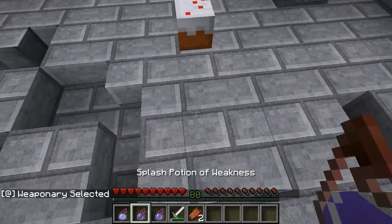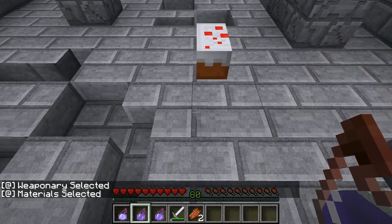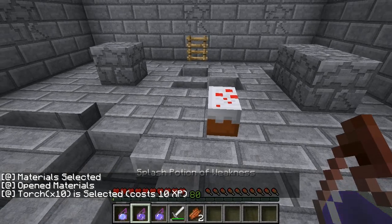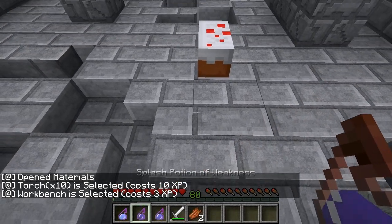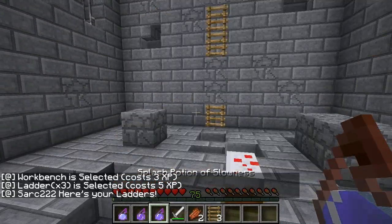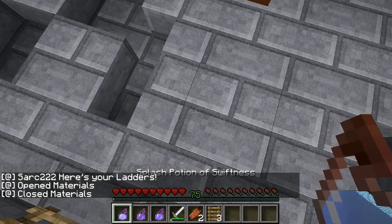Finally we need to repair the wall, so let's go back into the shop and navigate to materials. Opening materials — we've got torches times 10 for 10 XP, a workbench, and a ladder. The ladder is the obvious choice at 5 XP, so let's select that. We've got our ladders.